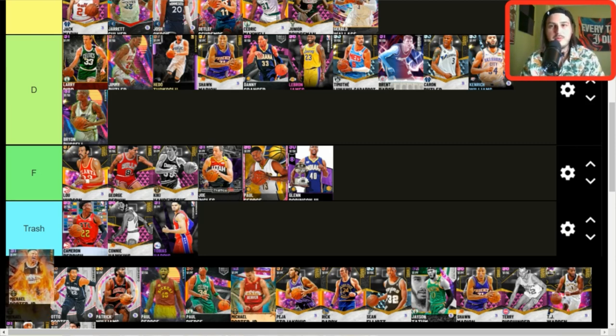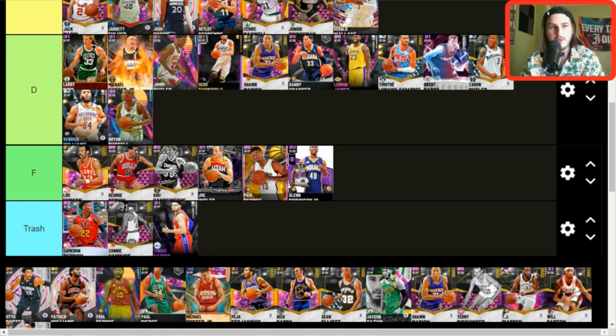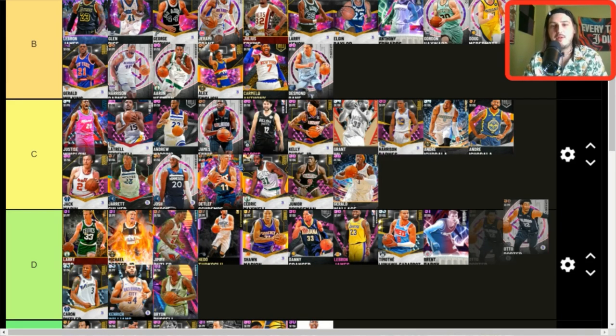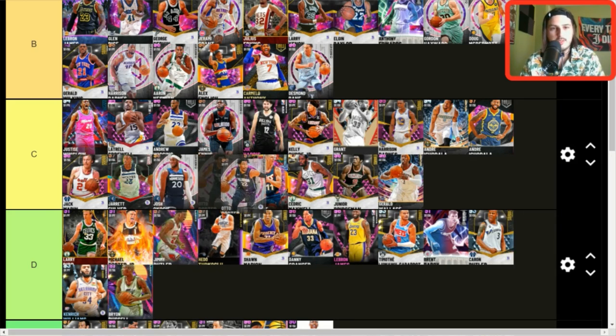Michael Porter Jr. — the inferno card — D tier, he's pretty solid. I'd put him up with Larry Bird. Otto Porter Jr. — another part of the awesome Vucevic trade we took part in.